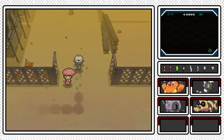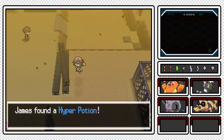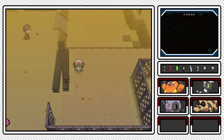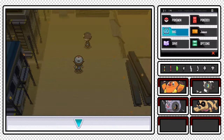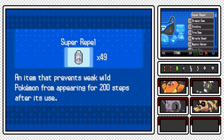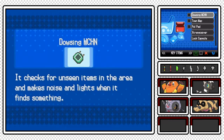There's an item right here first - it is a Hyper Potion. We can sell that because I use Super Potions and then I start using Full Restores when I have the ability. Let us use the Dowsing Machine.